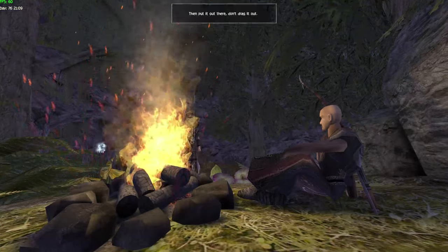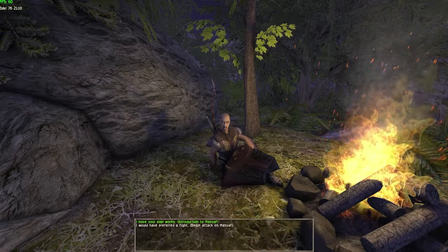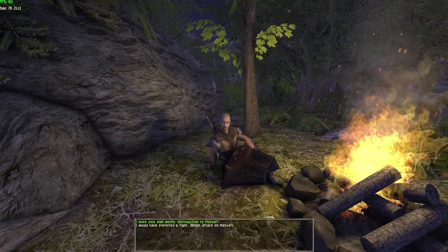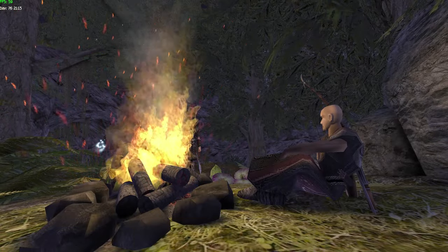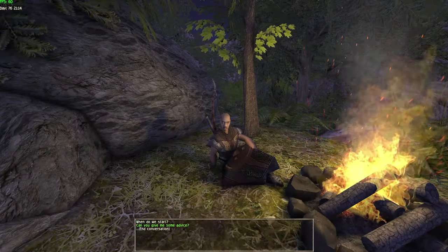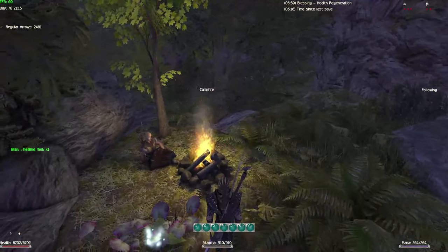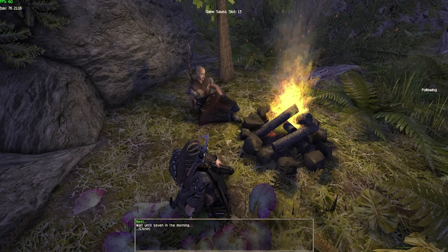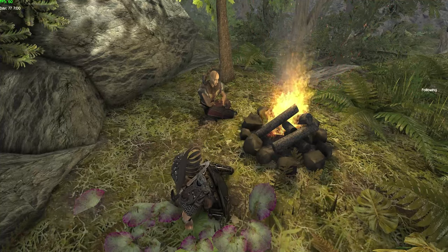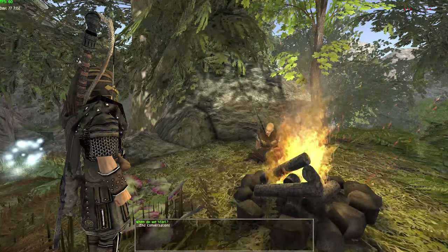There are two options: you can do all the quests in here and get the maximum amount of experience, or you can just kill them all. You can prefer a fight, or you can do it the planning way by infiltrating the whole thing. Go through all his dialogues, and when you ask him when to start, save before you do that. Sit down by the fire and wait until seven in the morning, then close the window and talk to him again to start.